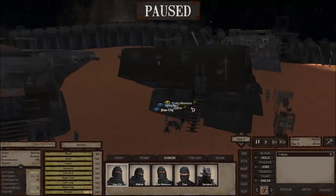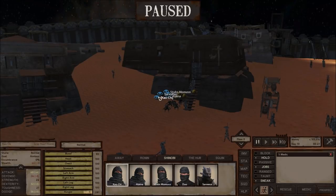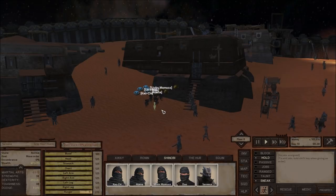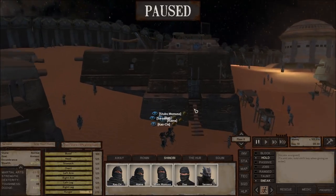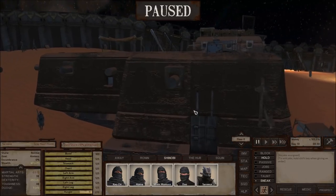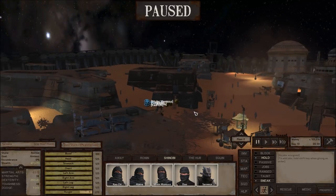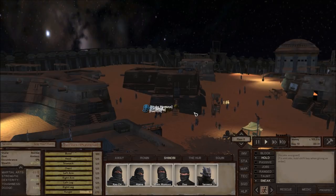Oh, they closed the door. The guards did close it — interesting. We'll just hang out for now, but look — they're undetected right now, nobody sees them. The only issue is getting past the guard inside. Why is there just so many people on patrol right now? I have no idea.